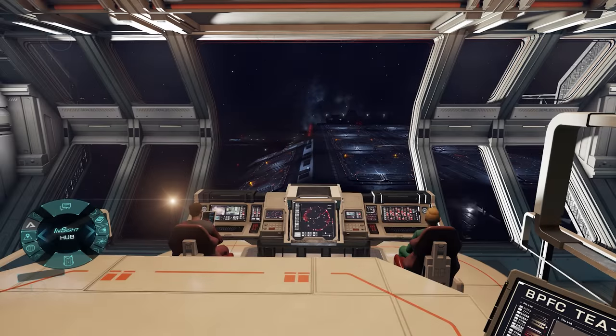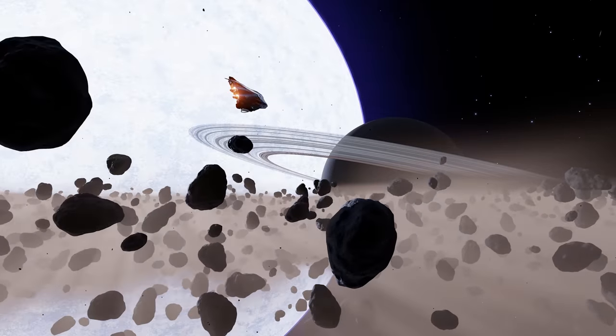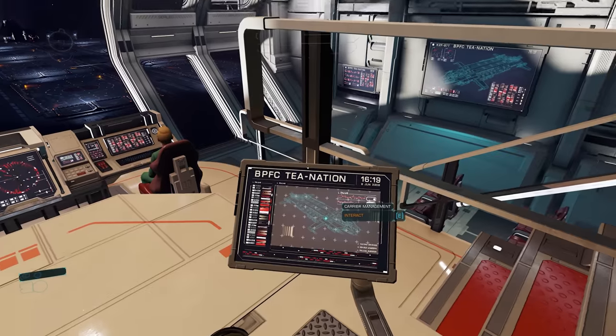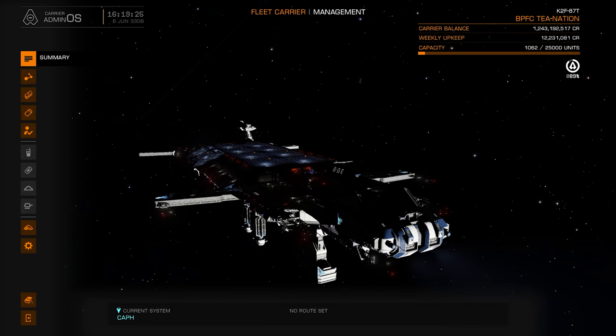The on-foot UI can now be accessed whilst seated, meaning you no longer have to stand to read the codex or engage in text chat. Commanders can now interact with the bartender to make material trades and sales whilst seated at the bar. And the tablet screen next to the fleet carrier owner's command chair is now interactable while the chair is being sat in, taking the owner to the carrier management screen when used.